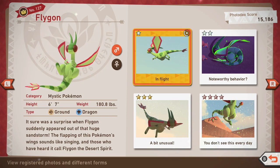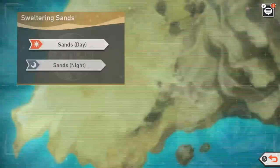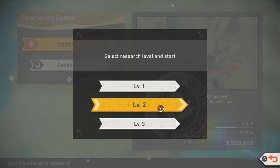Flygon can be found at the Sands during the day on Voluca. In order to acquire all ratings you will need to have unlocked level 2 for the Sands during the day.